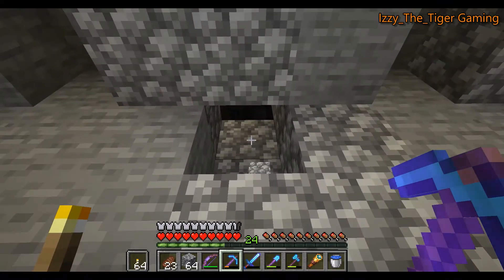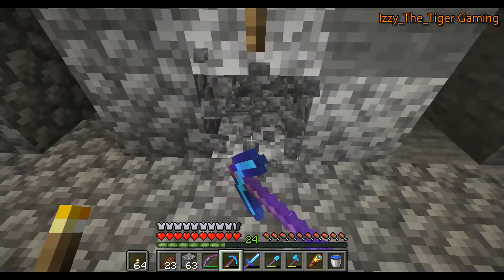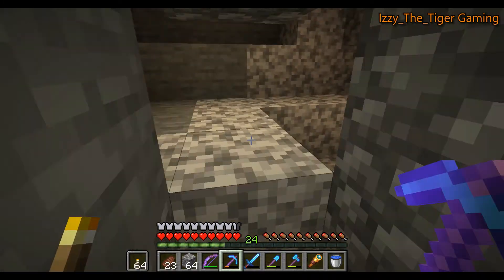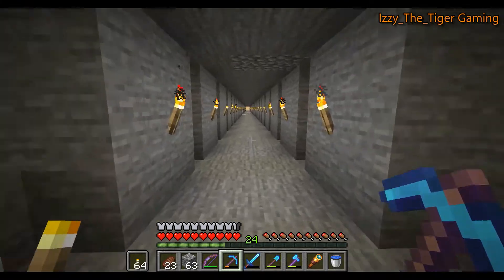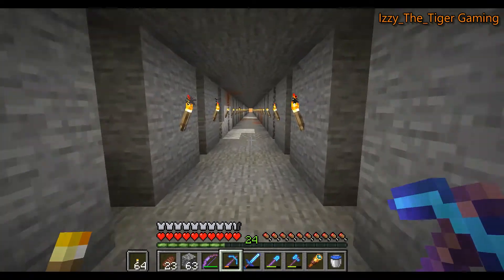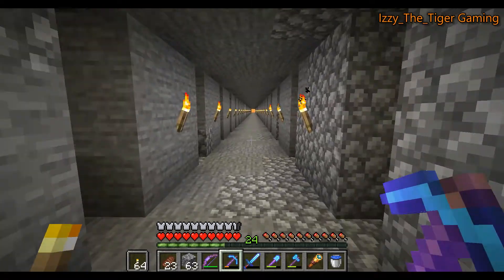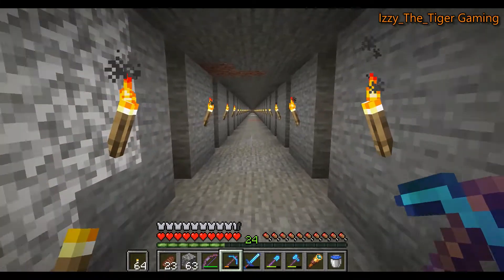Yeah, there's another cave right down there. Maybe we'll get a better view of it here. There it is right there. So there's lots of work to be done here in the future. I haven't even scratched the surface yet. And because this is all newly generated terrain, it contains a lot of ores that I don't have back at my compound. So I don't know how much of this I'm going to get mined out before I leave.